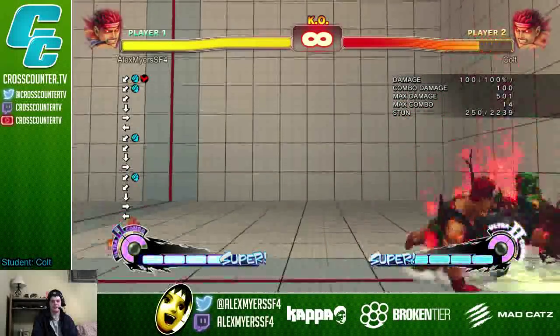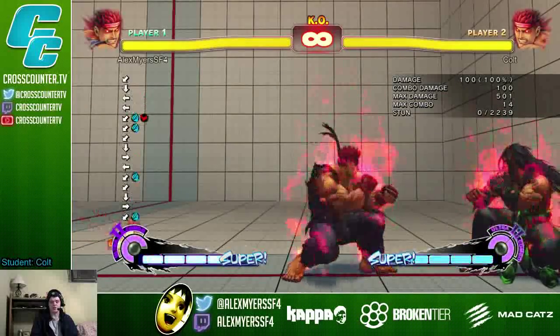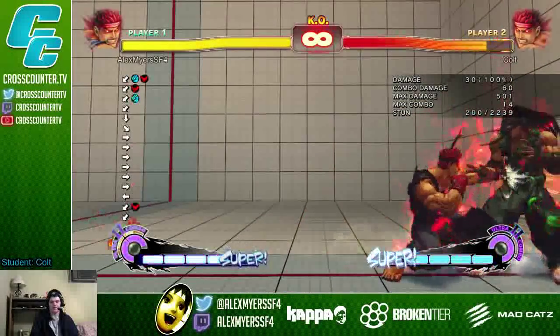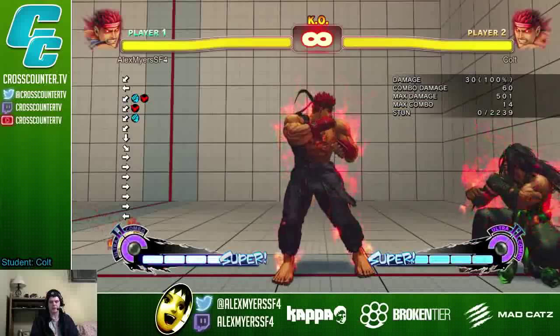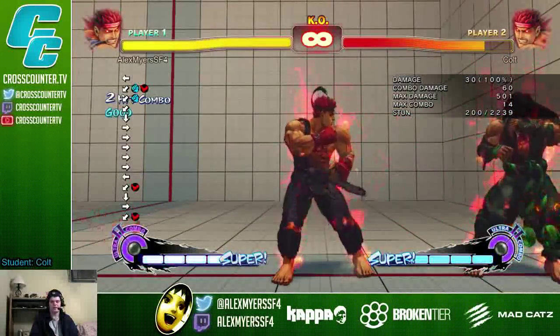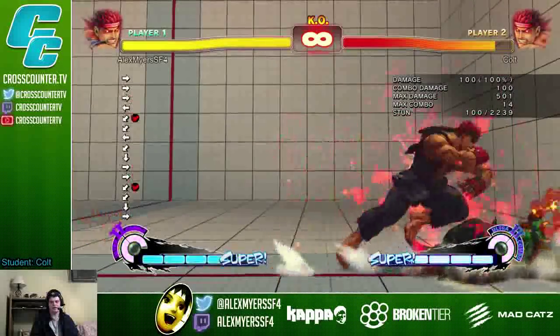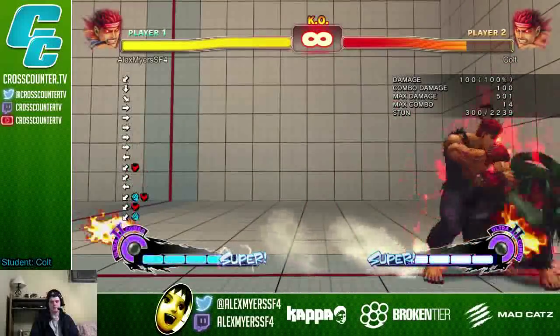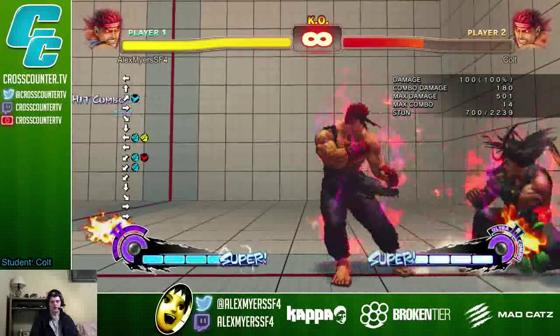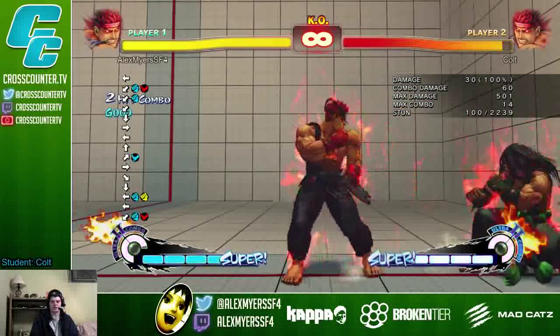You have to hit them like super quick as soon as they wake up, and that's called doing it meaty. The first frame of when they wake up is a meaty wake-up. When you hit them on that, you can do setups that target the meaty — like, you do sweep into dash dash, that's a meaty. So when you're doing that, that's how you do your option selects.